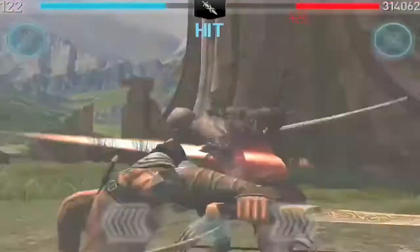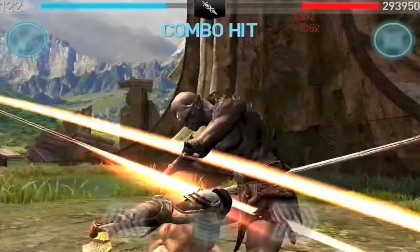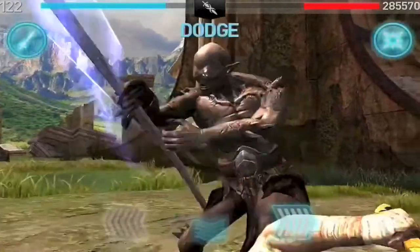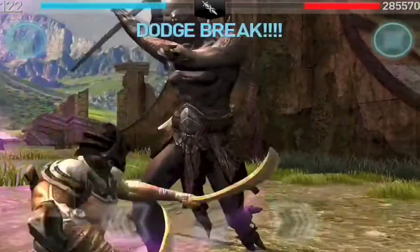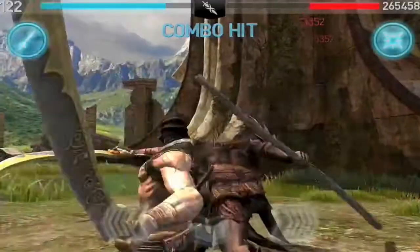Holding the dodge button actually helps you dodge quicker than if you just tap it. If you tap it, although you're touching it for a shorter period, you actually dodge for longer. But if you hold it for a second and then release it, your dodge is quicker. That's really handy with ones like Stealth and Wood Jester, and also this one — Dark Fiend.